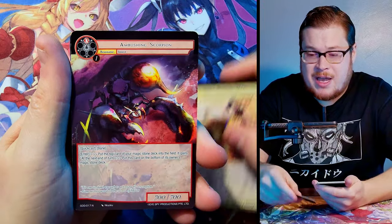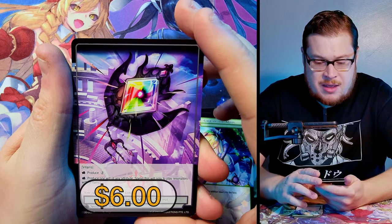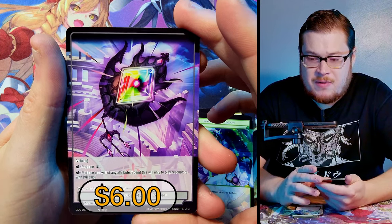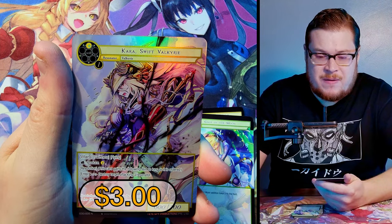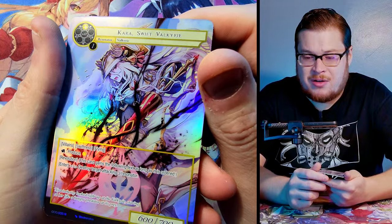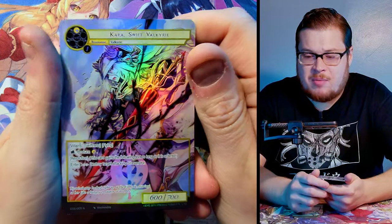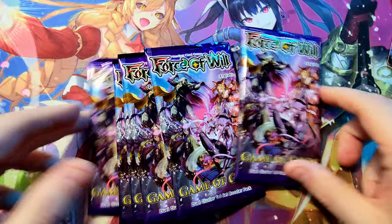Next pack — Light Mage, Phantasmal, War Shall Be Repeating Faith, Gale of the Moon, and Villain's Magic Stone as a rare. Behind it, Kara Swift Valkyrie as a normal full art. Got to get all the Valkyrie girls in the full arts — I think I might have pulled her already but she's a dope card.